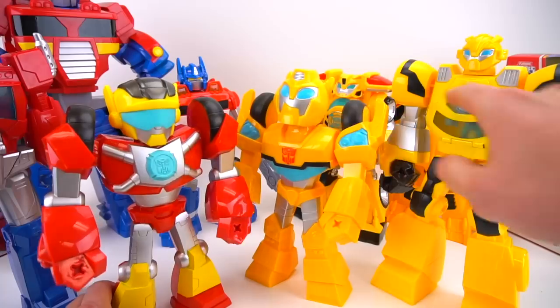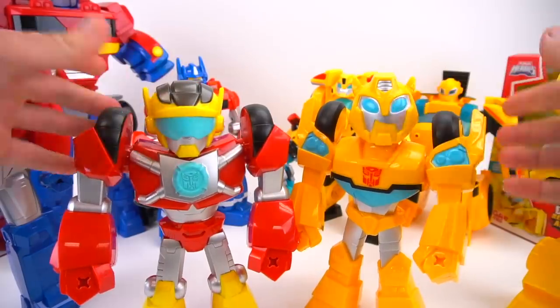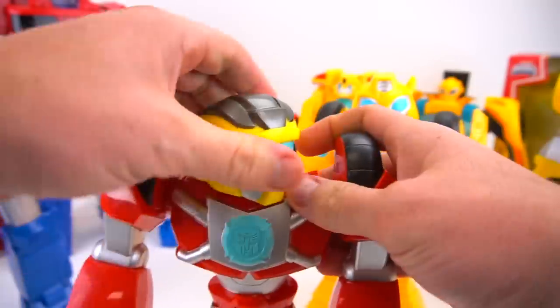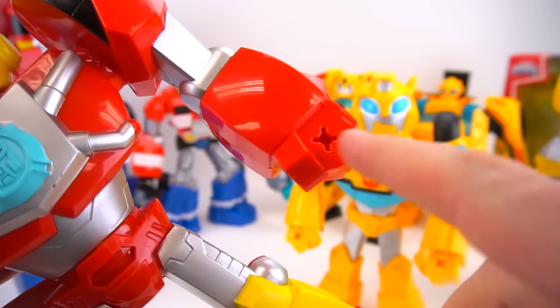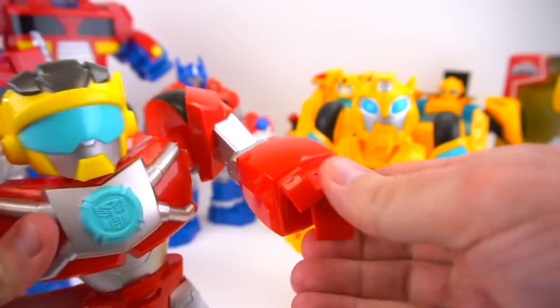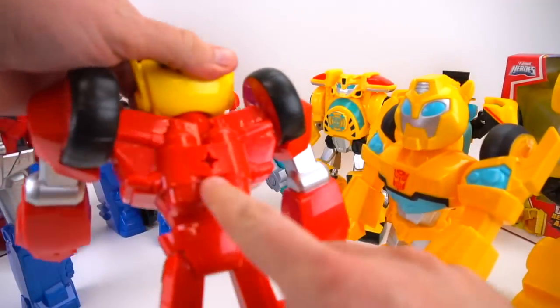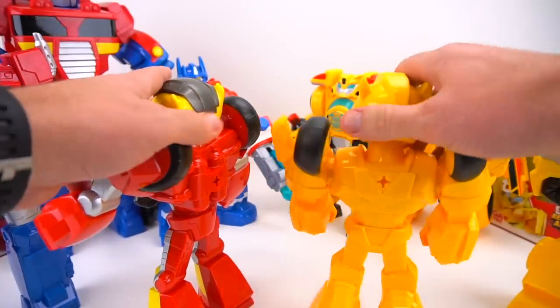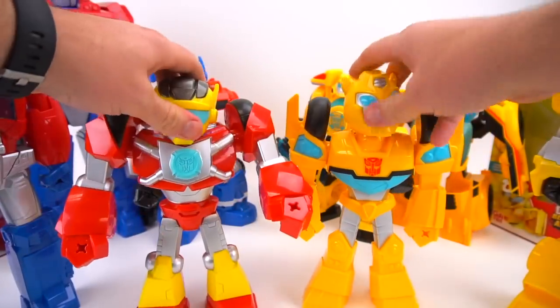These newer ones from Rescue Bots Academy are similar but cooler because now you can twist at the waist. With the old figures you could put Cody inside Optimus and Chief Burns - you could ride inside. I really wish they could have carried a character inside, but with the new show there aren't a lot of humans except Cody, so everybody would fight for Cody to ride inside.